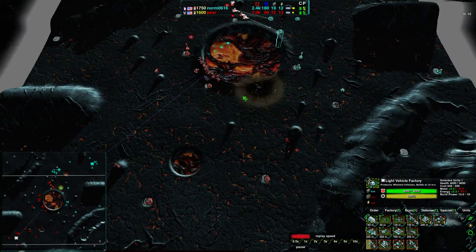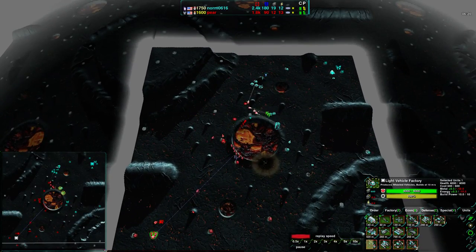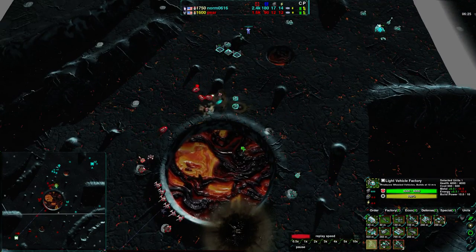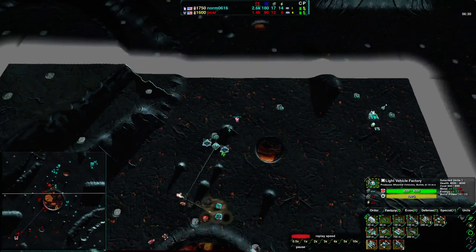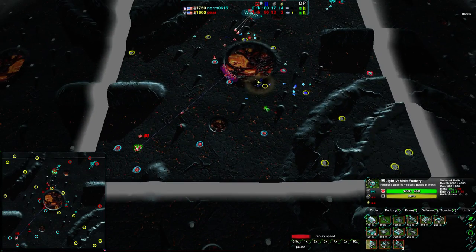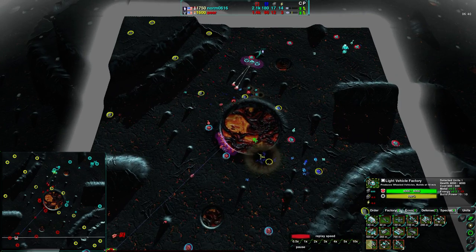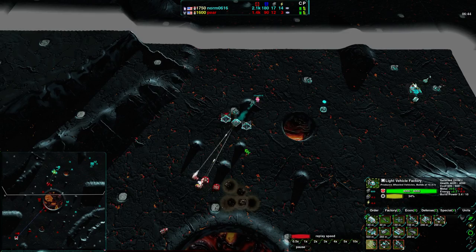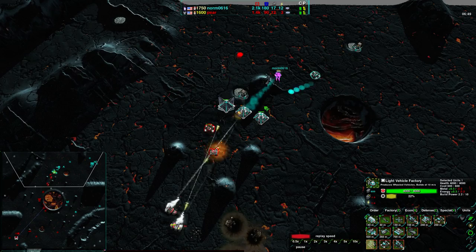Pear actually has not been getting a whole lot of metal. Norm has 19 metal thus far - he's not reclaiming from anything, just has enough metal extractors around the map. Pear on the other hand has about six metal extractors or so, but it's not enough. Pear really is behind on economy. However, he is trying to make up for it by attacking the west side of the map.